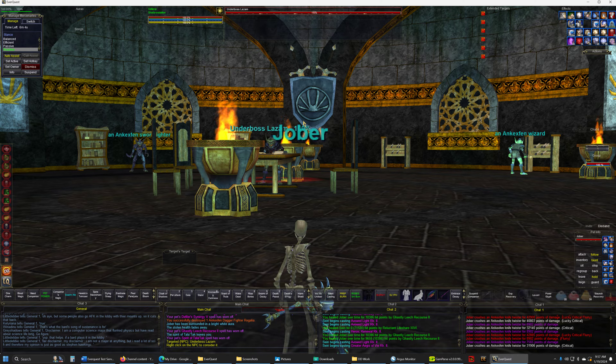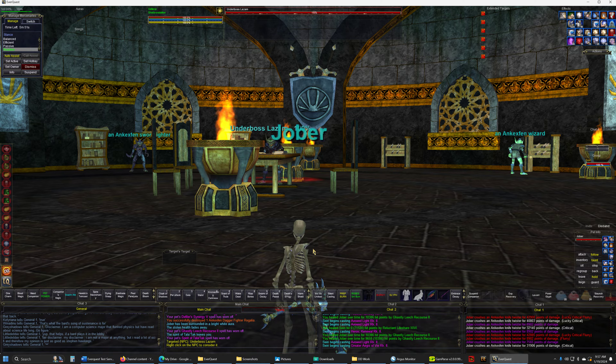The furniture is in the way. So what I set up was: I'll send Jobber, and then back him off the fight. He'll run back to me, the placeholder will run to me, and then I just re-attack with Jobber. There are no adds, so I assume the same thing will work for the boss.